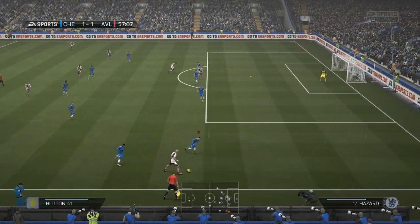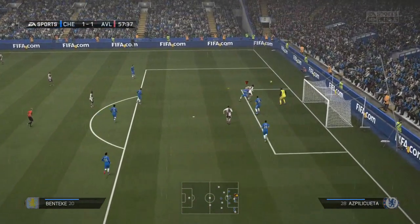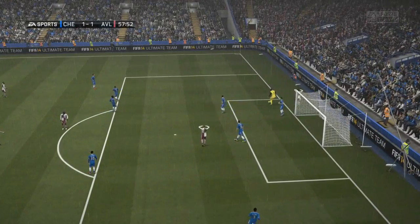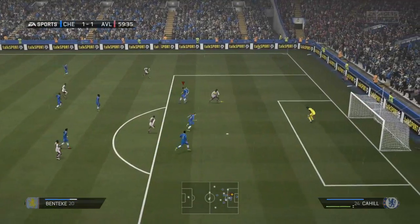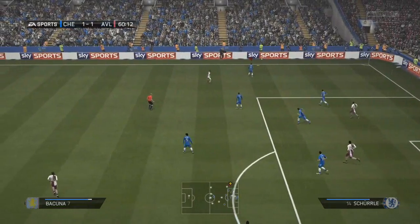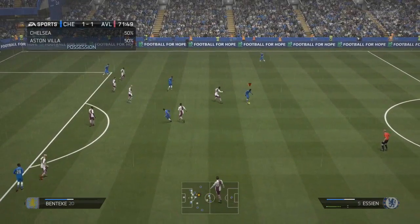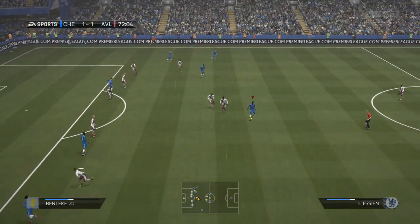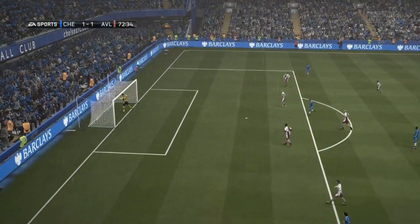Coming up towards the hour mark, Aston Villa are on the attack straight away after we've equalised. Alan Hutton is the danger man down the right-hand side, and Christian Benteke is so powerful in the air. He's almost more effective on Xbox One than he was on 360. He came even closer this time, getting it past the keeper, but Ashley Cole was round on the cover to hook the ball away before it crossed the line or the second man was able to race in and smash it into an empty net.